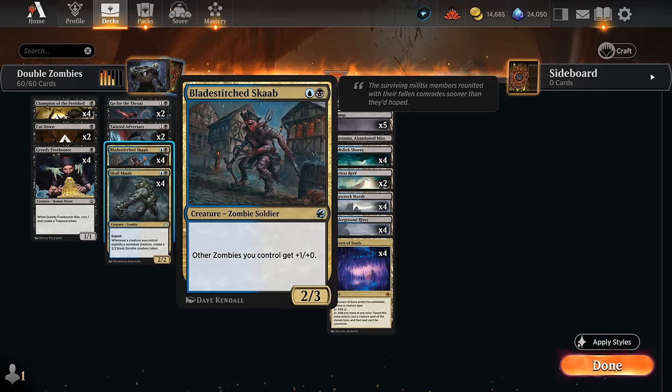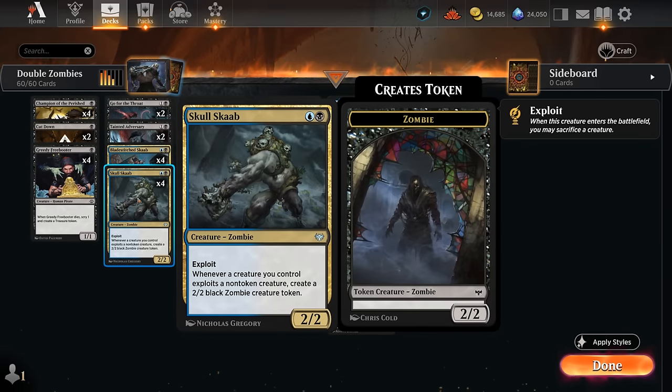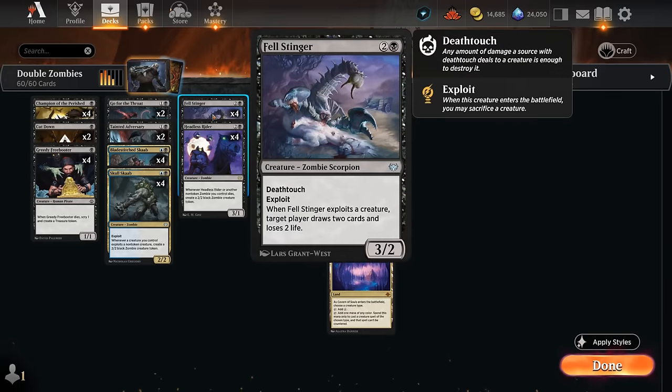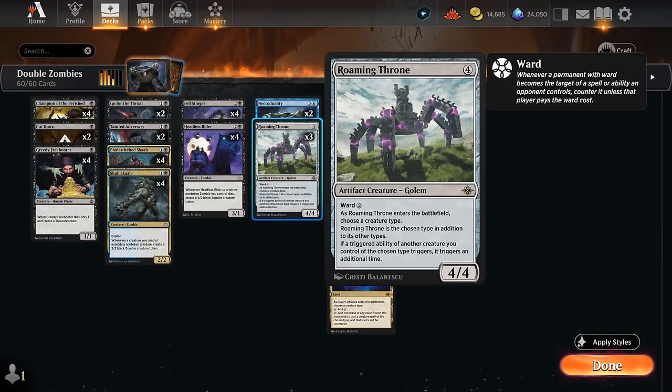There's the Scab, a 2/3 giving other zombies we control one extra power, and then Skull Scab, a 2/2 with exploit. Whenever a creature we control exploits a non-token creature, we get to make a 2/2 black zombie creature token. Important that it says non-token since our deck will be making lots of tokens. So if we want to get the most out of Skull Scab, it's better to sacrifice something like a Greedy Freebooter. At three mana besides Fell Stinger, we've got four copies of Headless Rider.